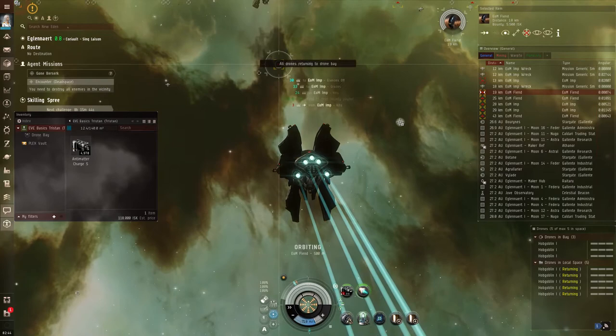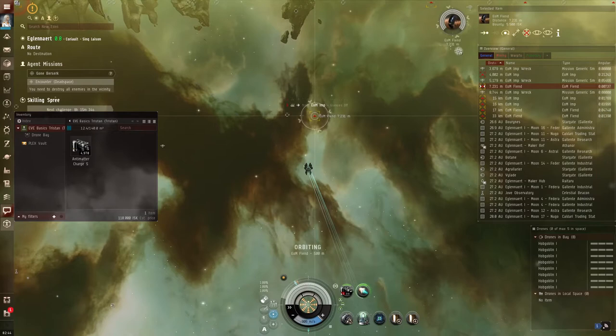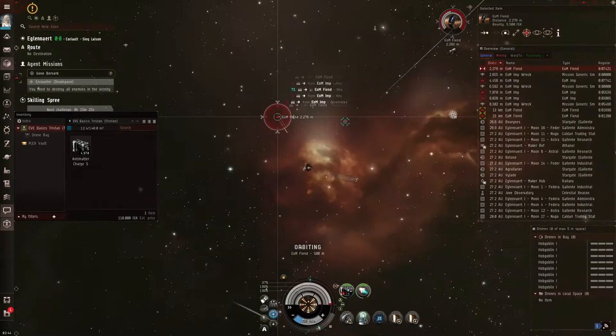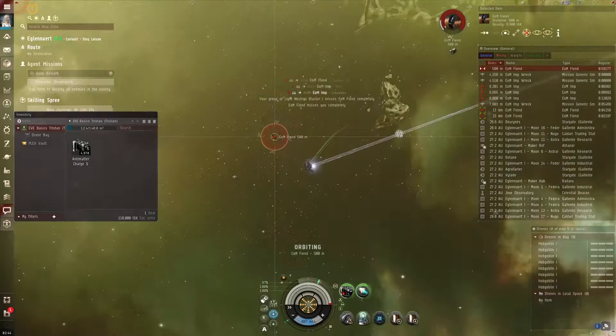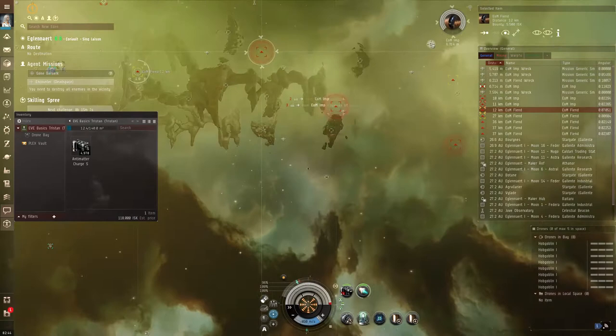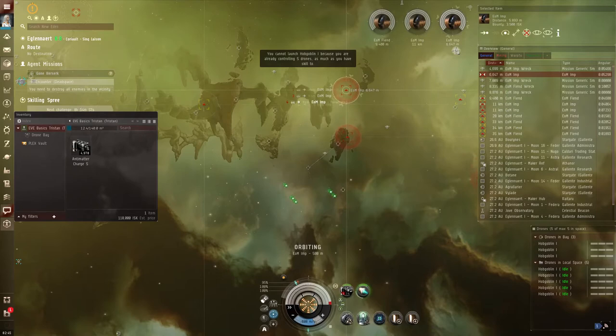I'm putting my drones back in temporarily so I can keep explaining. With the afterburner on, my Tristan will get into a tight orbit around the target. Once I'm close to my optimal range - about a thousand meters - I'll turn my guns on and they'll auto-fire while I orbit. When that target dies, my ship will fling off in a random direction, so the second you finish one target, lock the next one, hit orbit, and get back in there.